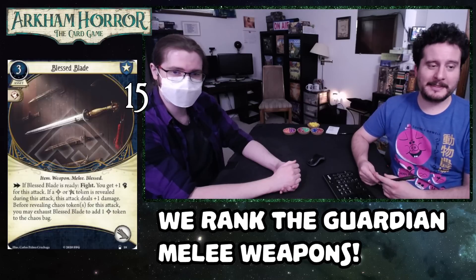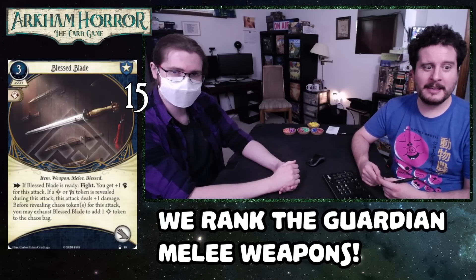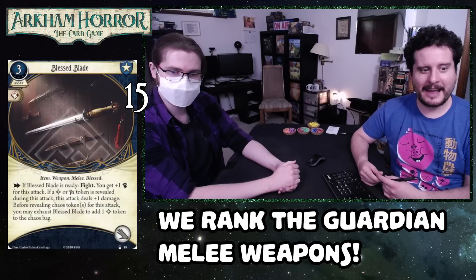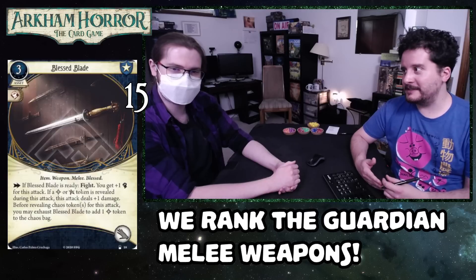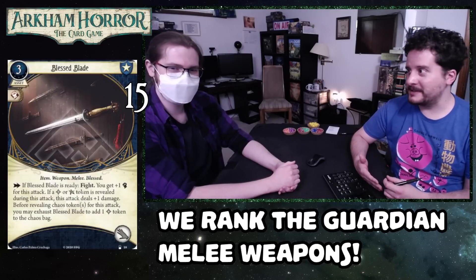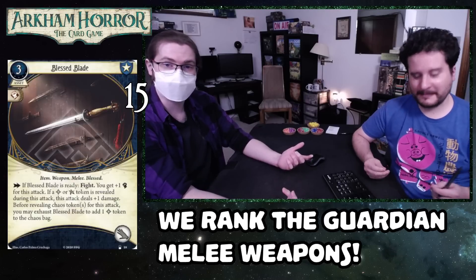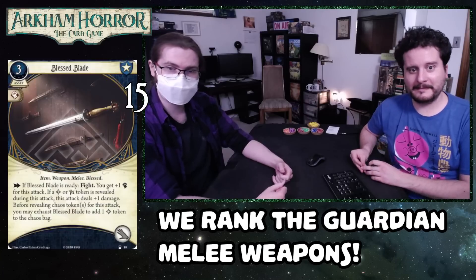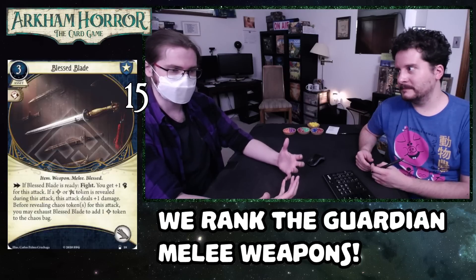Number 15 is Blessed Blade. This is a three cost, takes up a hand slot. It fights — if it's ready, you get plus one fist for the attack. If a blessed or elder sign token is revealed for the attack, it deals plus one damage. Before revealing chaos tokens for the attack, you may exhaust it to add a blessed token to the chaos bag. This isn't a weapon you fight with — this is a utility tool to get blessed tokens in the bag.